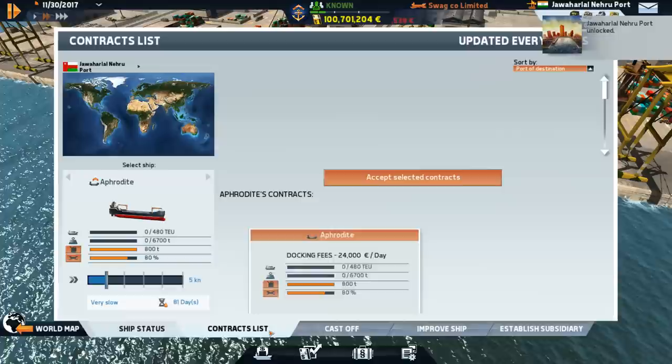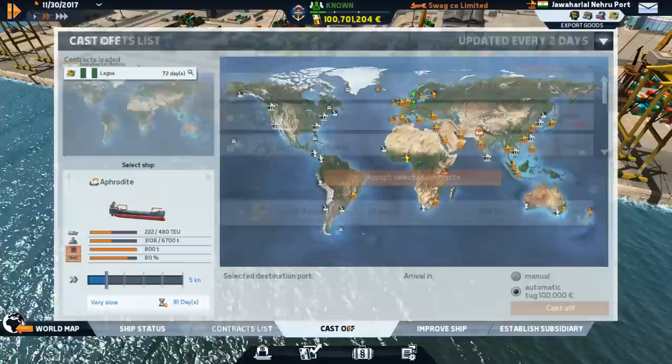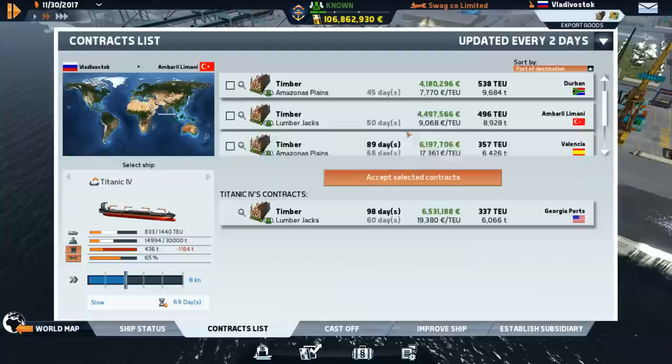The map is starting to turn a lot more orange, which is very nice. And would you look at that — we have enough reputation to trade medicine now, so that opens up a new resource on the map, which is quite helpful. We'll just continue bolstering our reputation for now.